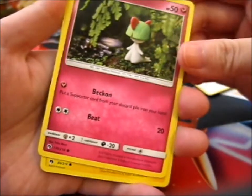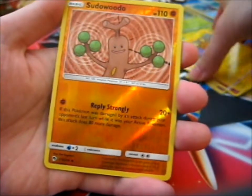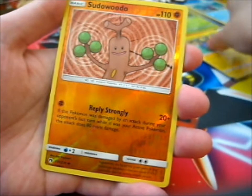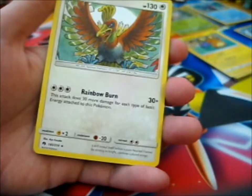Rods — looks like a clay one — a den, a Sudowoodo Reverse Uncommon.